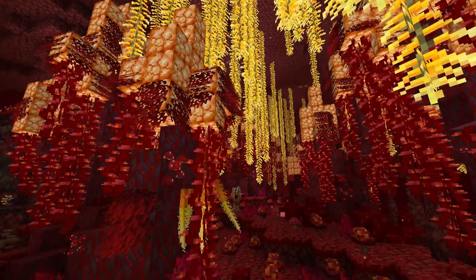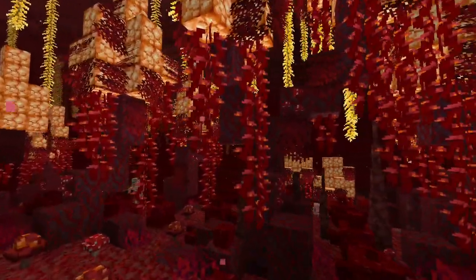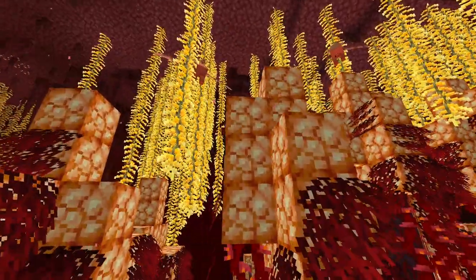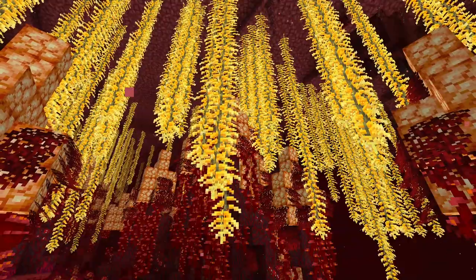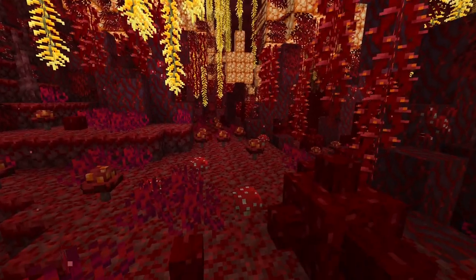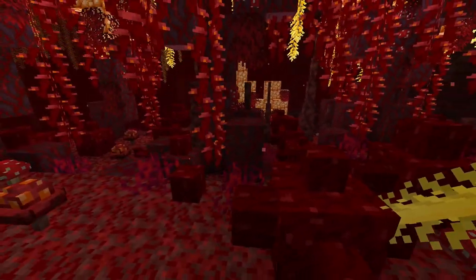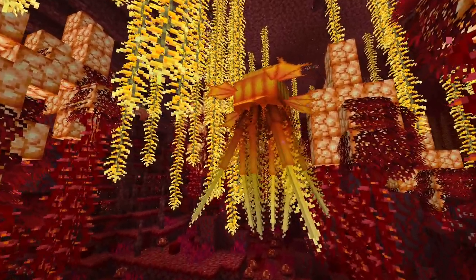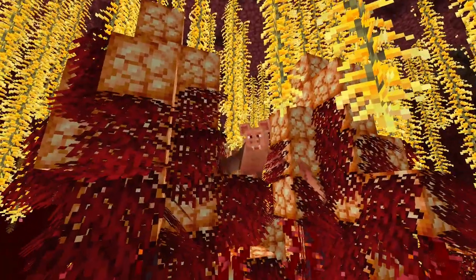Our next biome is the crimson glowing woods. This is a super cool biome, and it has tons of crimson trees in it, and at the tops of these are lots and lots of shroom lights that you can harvest. The roof of this biome is covered in glowing golden vines which you can harvest and use as a light source, and the floor is also covered in different types of mushrooms and also these wart seed blocks. A few different mobs from this mod spawn in this biome too, like the hydrogen jellyfish and the flying pig.